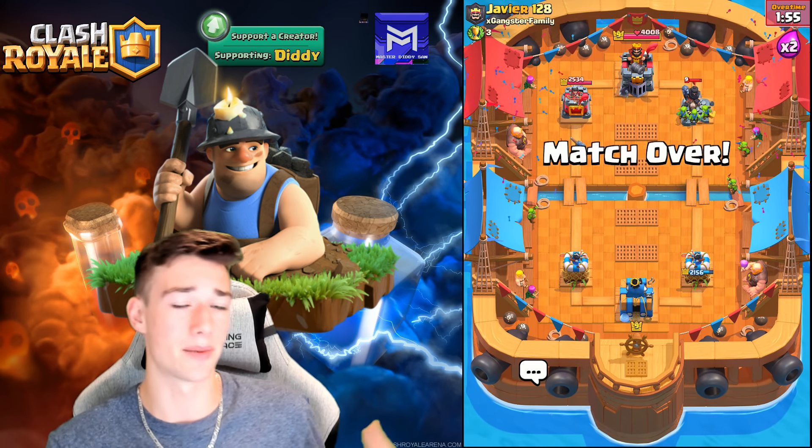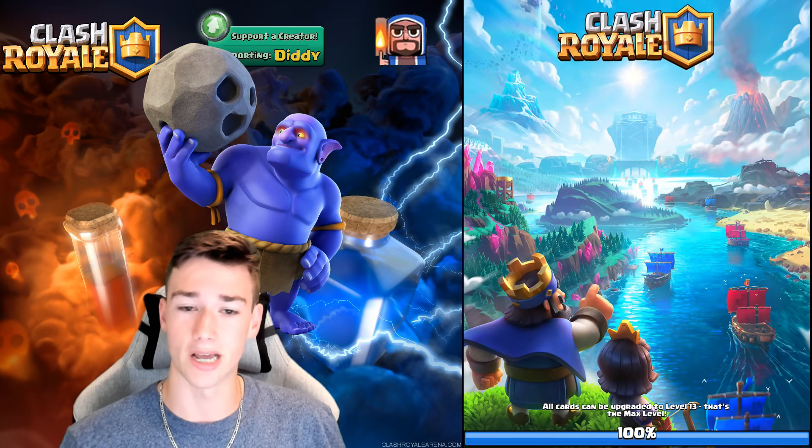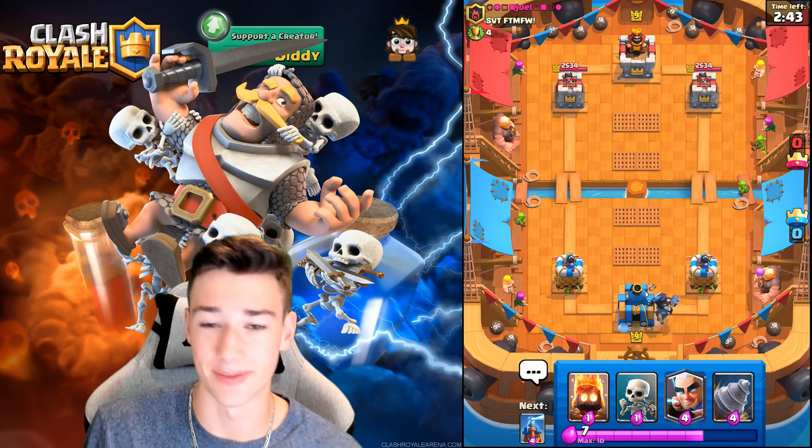Pretty interesting match as well — a lot of people struggle with the Electro Giant, but right there you can see this deck literally shuts it down. Normally you can be fine against the Electro Giant with just the Tesla alone, but when you have the Goblin Drill and the Magic Archer laying into it, it is literally so broken.